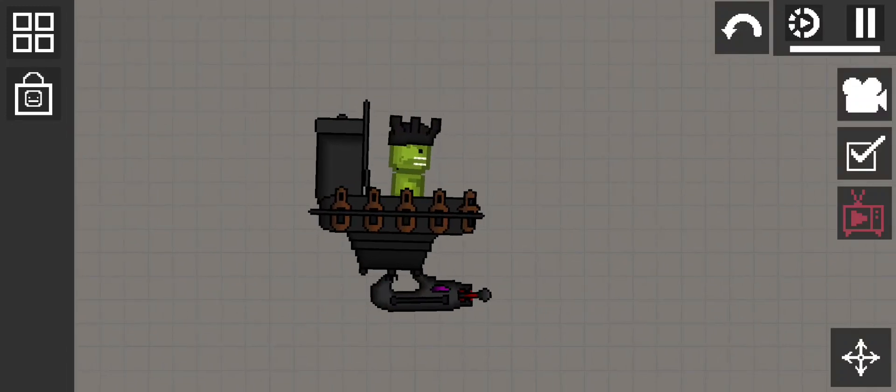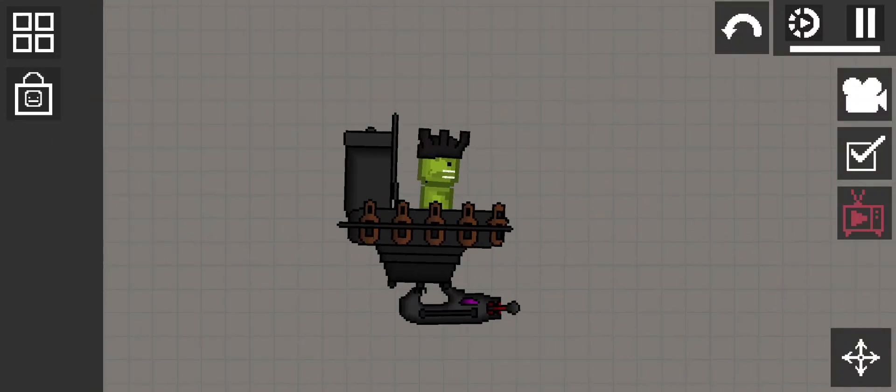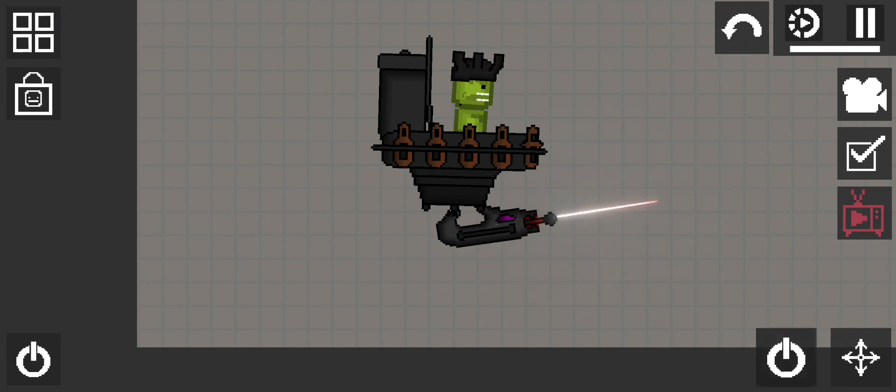Hello everyone, this is part one of Skibbity Toilet Mod Pack. First is the UFO toilet. It has a working gun, obviously.